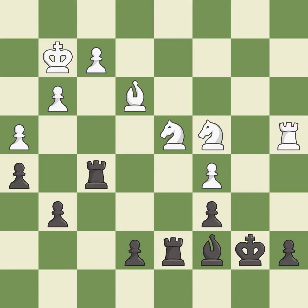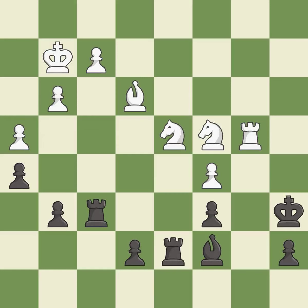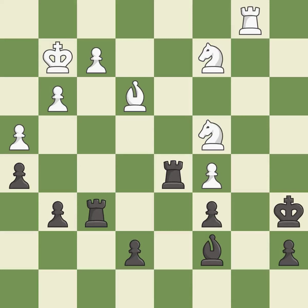This wins material — it is excellent. This move puts the rook on a safer square — it is excellent. The rook is now on an open file, which helps control squares across the board — it is excellent. This steps away from the checking rook — it is excellent. This defends the attacked pawn — it is excellent, right on target.